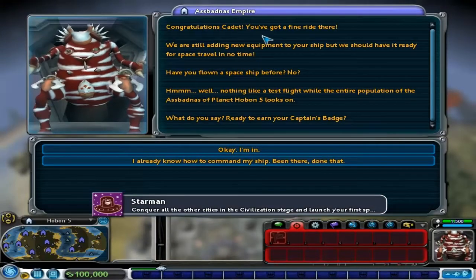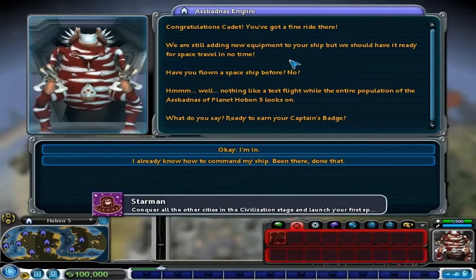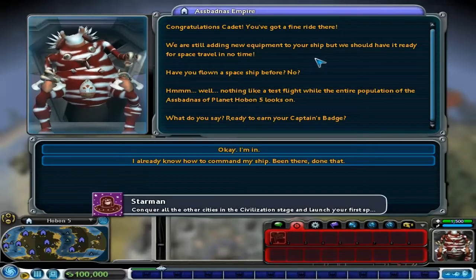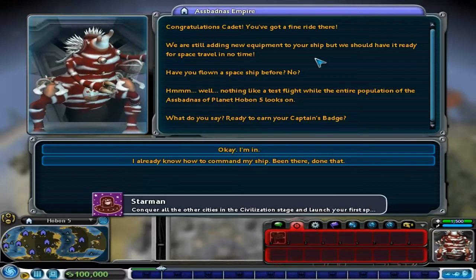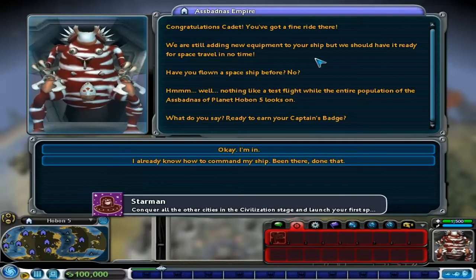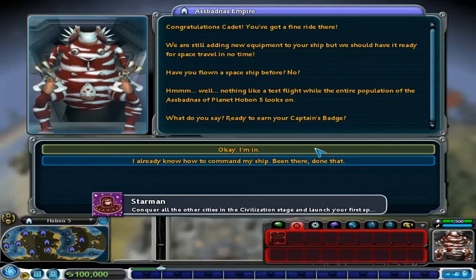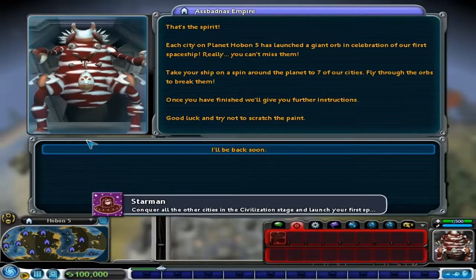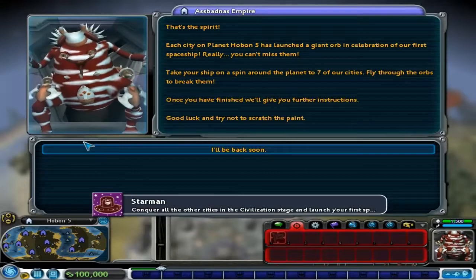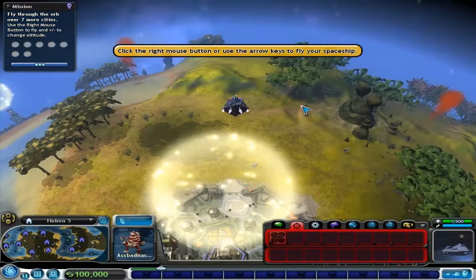So congratulations cadet, you've got a fine ride there. We are still adding new equipment to your ship but we should have it ready for space travel in no time. Have you flown a spaceship before? No. Well, nothing like the first flight. I don't know how to fly a spaceship. That's the spirit! Each home on fire is a large giant orb — right, so we've got fly-through orbs. I remember that one. Let's go.